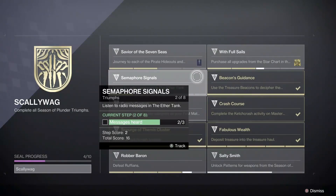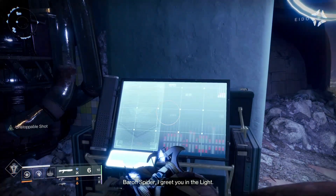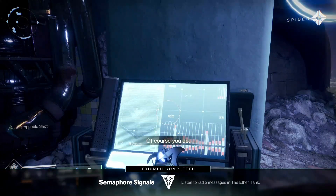Semaphore Signals is another easy triumph that will progress weekly. After you complete the story segment for that week, you will be able to head to the Ether Tank — which is located on screen — and listen to the dialogue to progress your triumph and complete it by week 8 of the season.